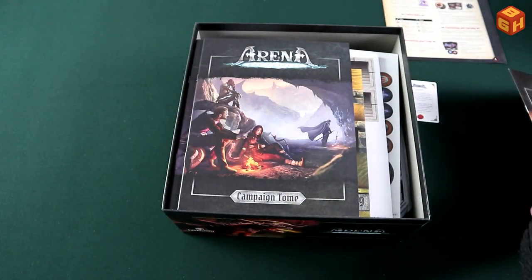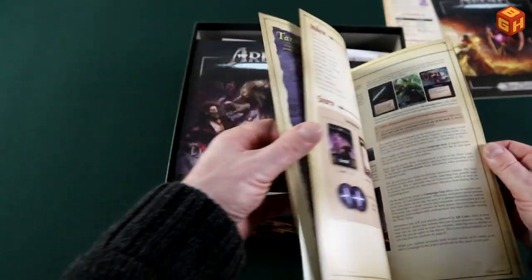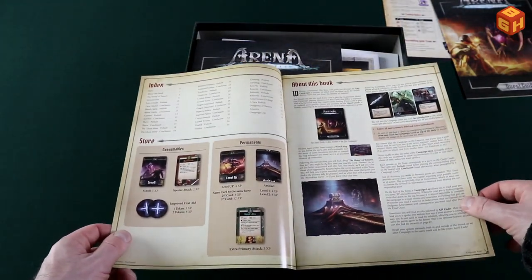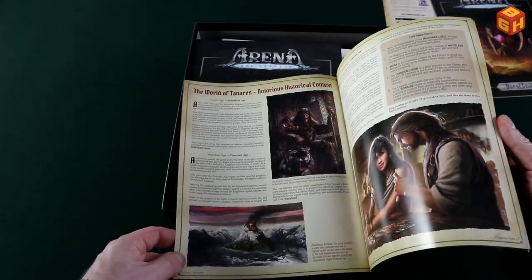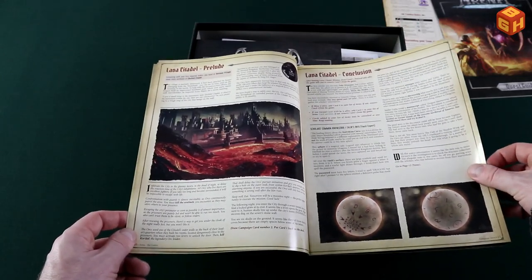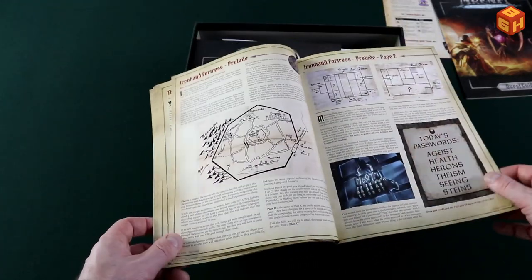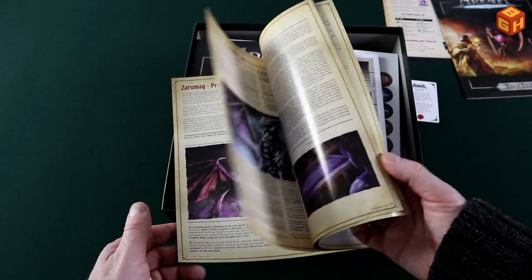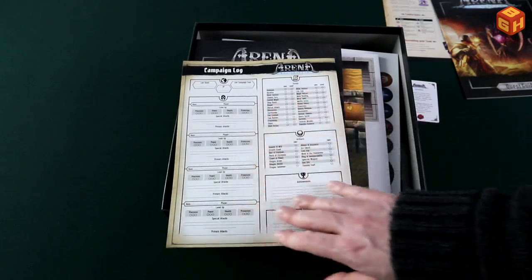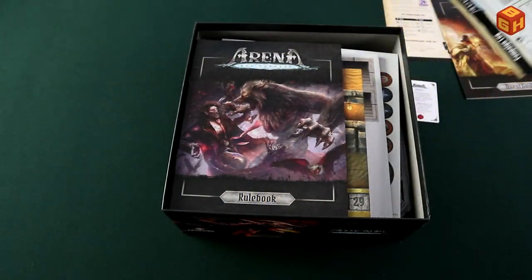The campaign tome is also pretty cool — it's also a campaign-based game. It has a map of the world of Tanaris, an index, historical context, and a really cool introduction with great artwork on all the pages. There are puzzles and QR codes throughout. I'll flip through quickly — don't want to spoil too much — but there's a whole campaign with dragons and monsters you'll be facing, plus a campaign log you can copy and fill in.